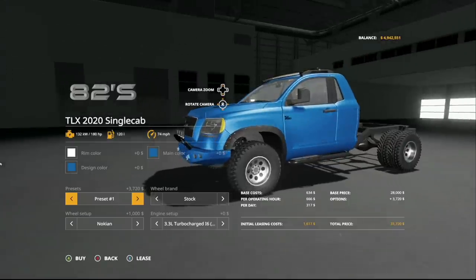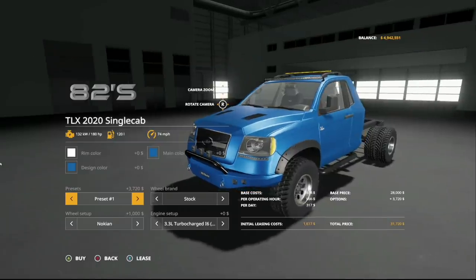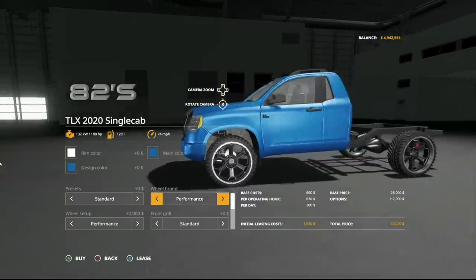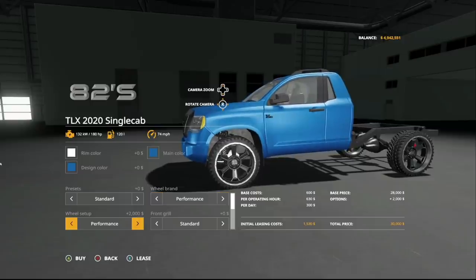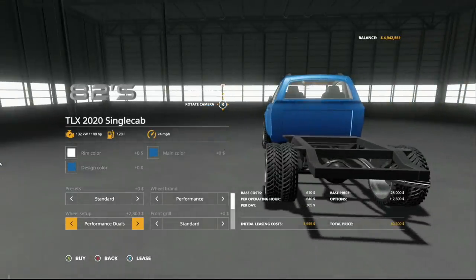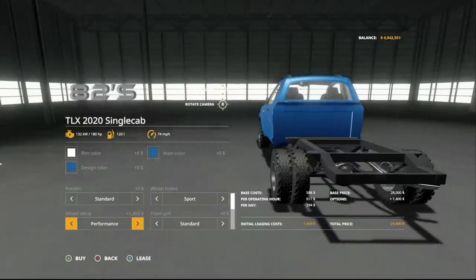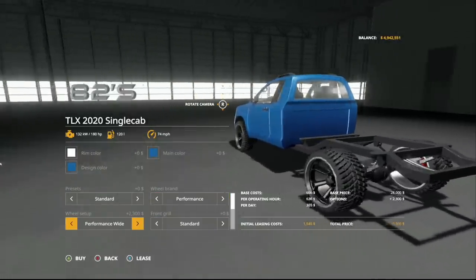Then presets: we have standard and preset one. More presets will be coming later down the road — possibly one of my favorites. Real brakes: we have stock, sport, and performance — that's your sport wheel but super big, my favorite. We also have performance wide, which is a wide tire not a dual in the back, though you can put duals back there. Back to performance again, we have stock, standard duals, and Nokian. In sport, we have street dual and Nokians as well. My favorite is performance with wides in the back.